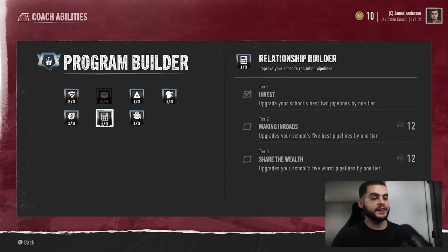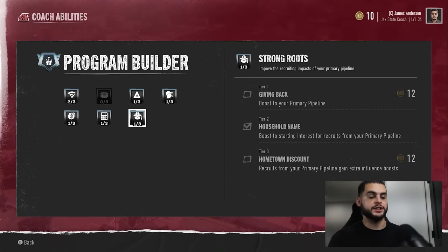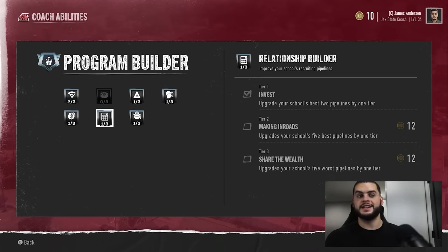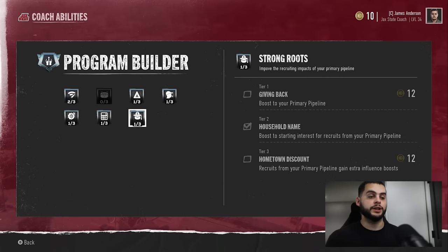In High Integrity, the one I like most is Tier 2 — Roster Retainer — persuades off a higher success rate. I lost Emery Jones in like all four sims. Finally, once I got the package to reduce the likelihood of transferring and used the roster retainer, I was able to keep him — the first time out of six franchises. In Relationship Builder and Strong Roots, I like the entirety of both charts. They upgrade your pipelines, upgrade your school's best and worst pipelines, boost your primary pipeline starting interest — that means the guys in your pipeline start high wanting to come to you. I love both of these a lot.